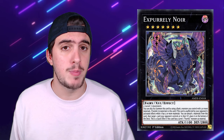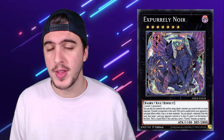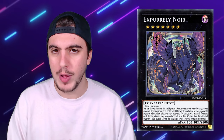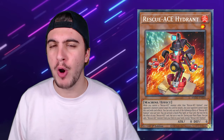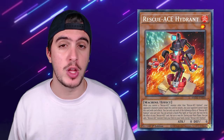Purrely is also a very tough matchup for Manadium, especially before siding, because before siding there's no real out for an Expurrely Noir with 5 or more materials. Going second they're going to have cards like Herald of the Abyss or Xyz Encore, but if they don't have those, you're going to be able to win pretty easily with Purrely assuming you can get to Expurrely Noir. The Rescue Ace matchup against Manadium is pretty much a wash — there are pros and cons for both sides — but Rescue Ace going first can create multiple different interruptions to stop the Manadium player, and going second they don't really need their normal summons, so they can just side in copies of Lava Golem or Sphere Mode and have a really good time.